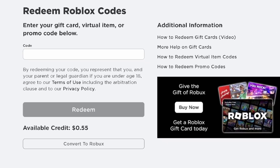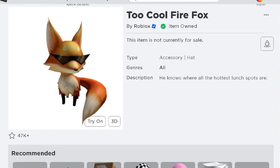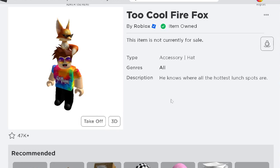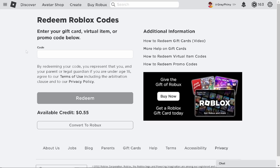The next Roblox promo code is FREEAMAZONBOX2022 — if we click redeem, this gets us the Cool Fire Fox. He knows where all the hottest lunch spots are. Let's see what this looks like on our character — oh, we're both wearing sunglasses and we're both orange. We're both really cool.